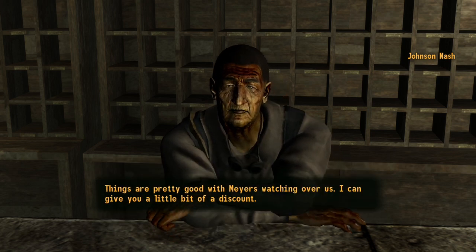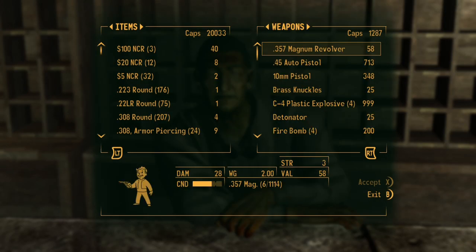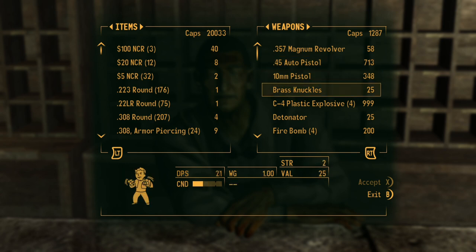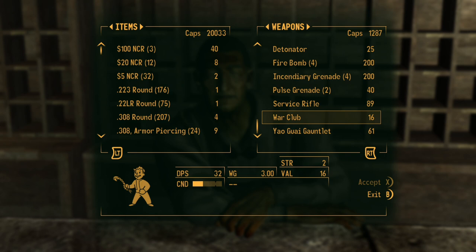Things are pretty good with Myers watching over us. Brass knuckles — what's the DPS like? Not good. They've got .45 auto pistols now that I'm through the DLC. Do you have a service rifle? Don't really want that.